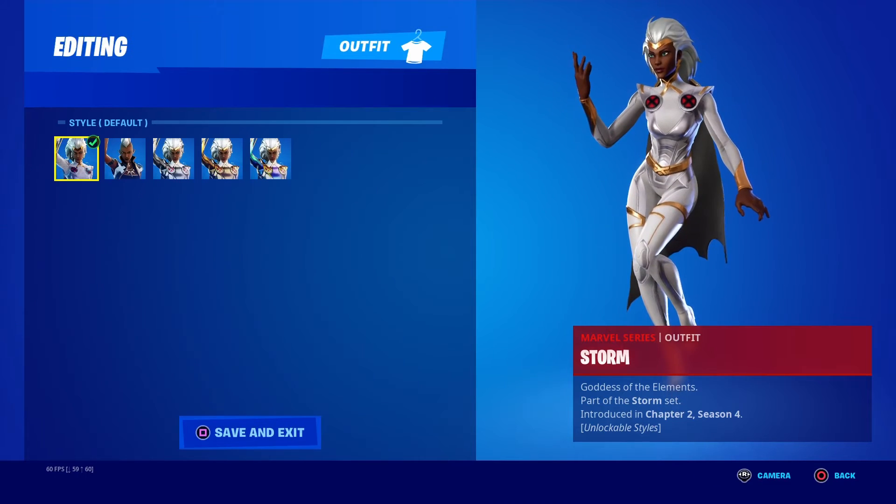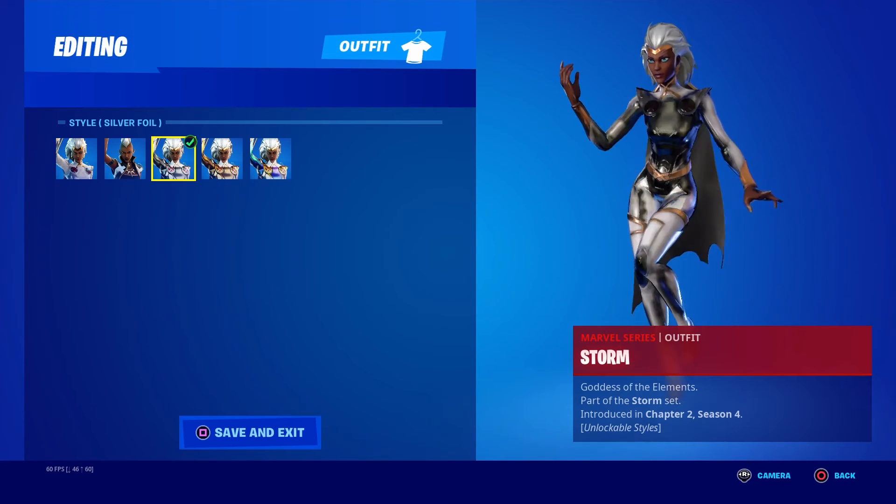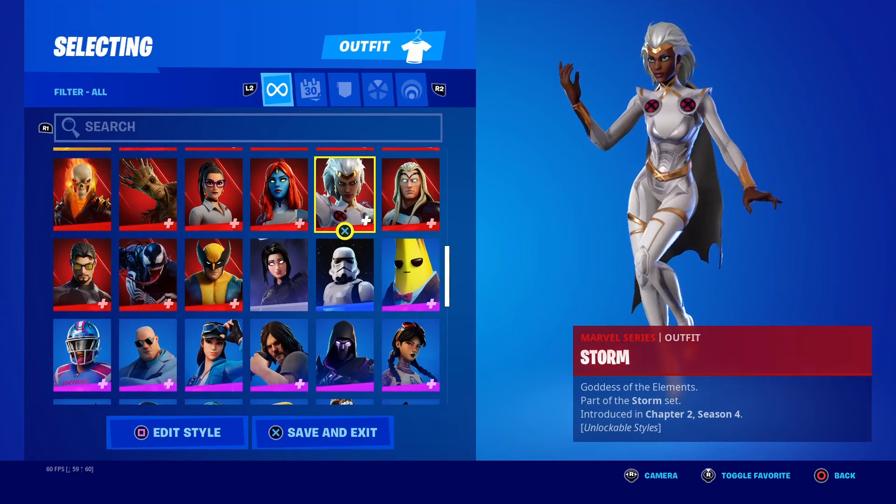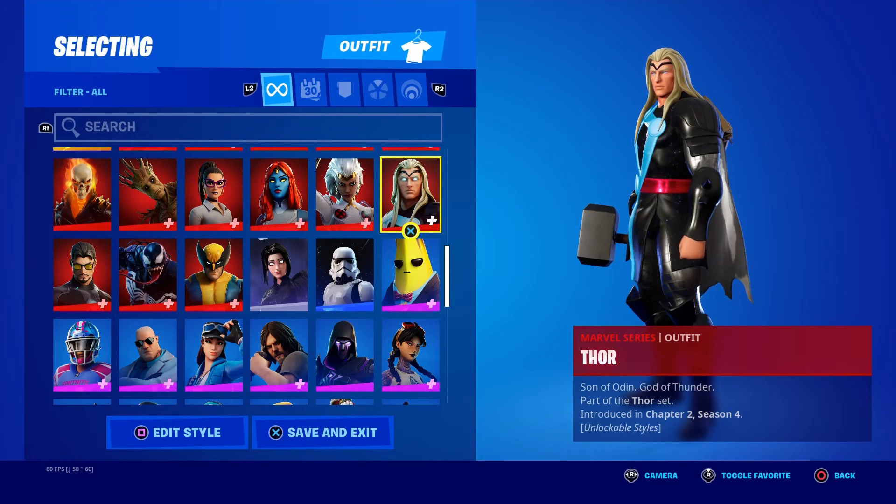Next on over, we got Storm. You got Punk, Silver, Gold, Hollow Foil. I've seen her go invisible when she does her emote sometimes.